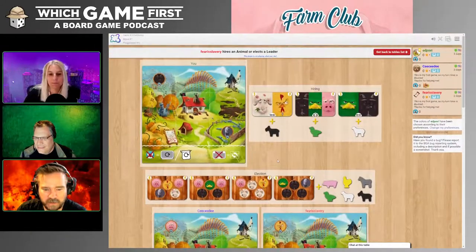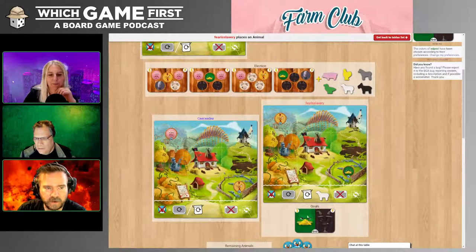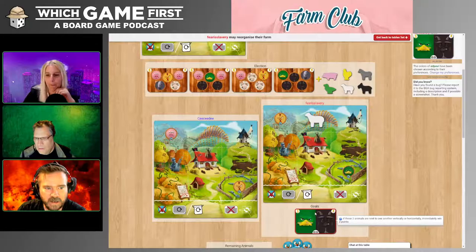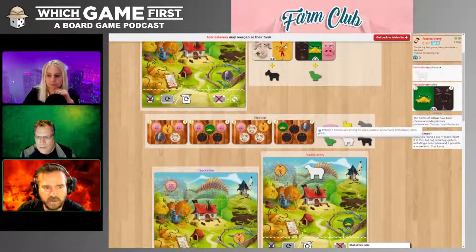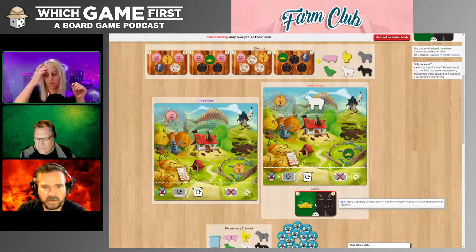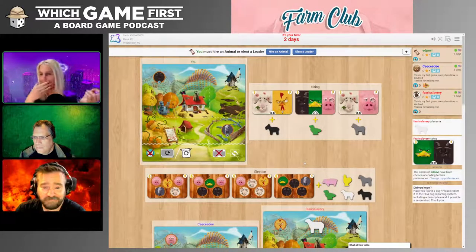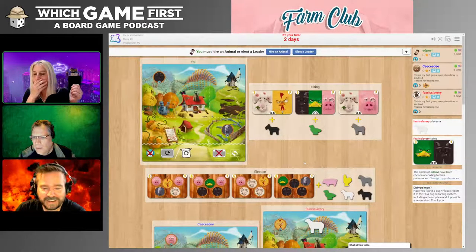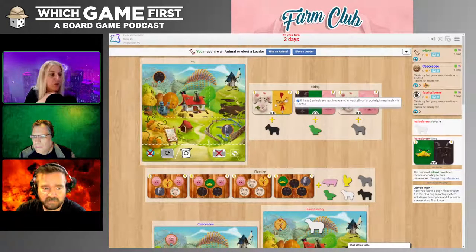Now the power's in your hand, Celeste. I'll hire an animal — this guy. You must place an animal on your board. Discard the objective or do you want to reorganize your farm? I'll keep the objective. Why would you reorganize now? You've just placed where you wanted it.